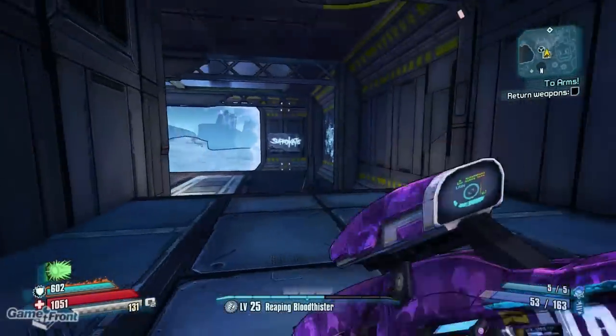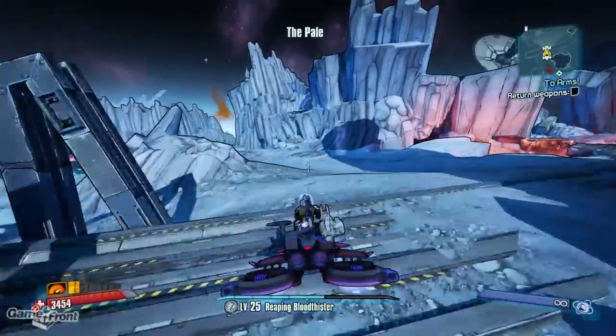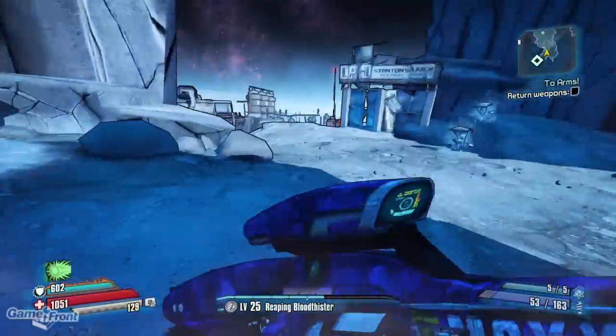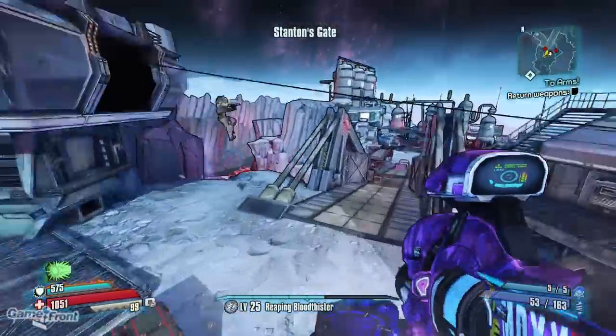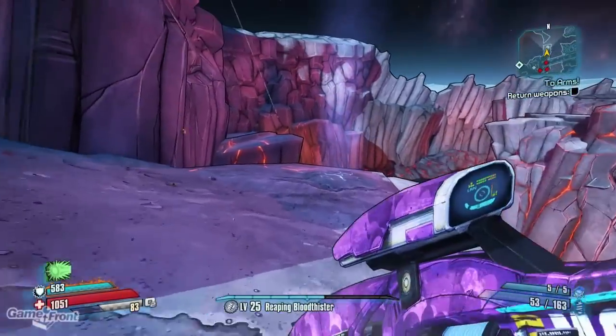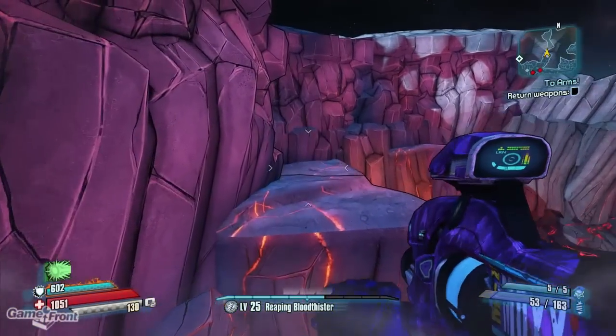Fast travel to Triton Flats and, just like in the 2001 easter egg, head northeast towards Stanton's Liver. Follow the main path through the area until you reach this bridge. Head left instead of going across the bridge and continue jumping from platform to platform along the rocky mountain side until you reach the Sword in the Stone.